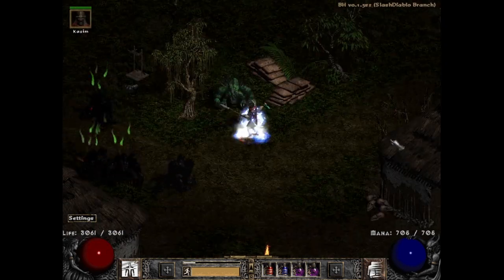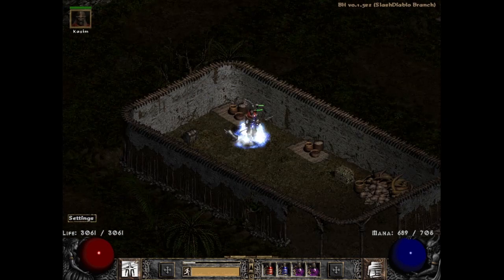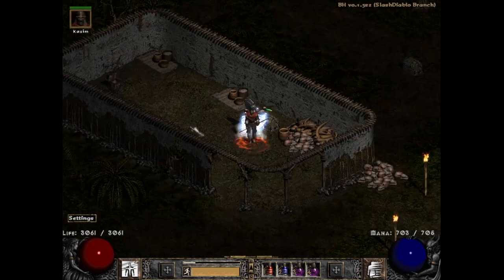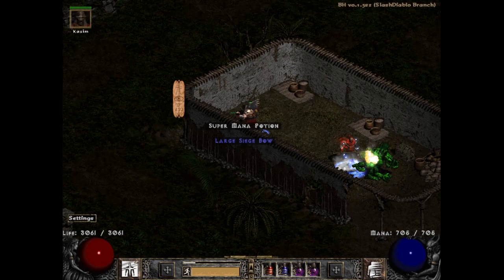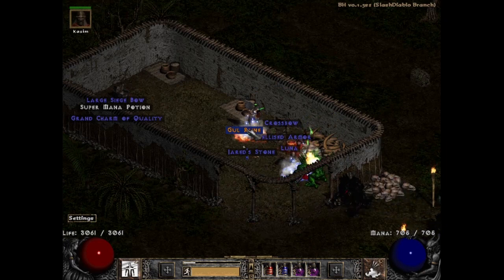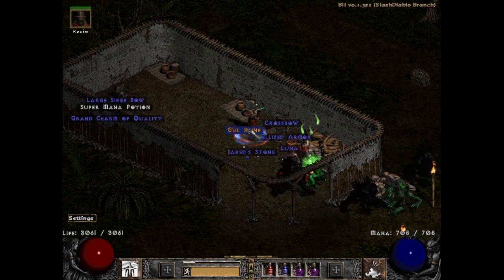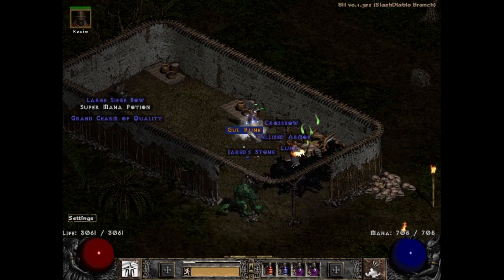One reason to not run a Berserker Barbarian is that you'll mostly be magic finding on players 1 and won't find any nice runes. LK helps compensate that, and exhibit A is available on run 483 with a Gul rune from LK — not the most exciting but definitely useful if for nothing else than to cube up to a Vex down the road.